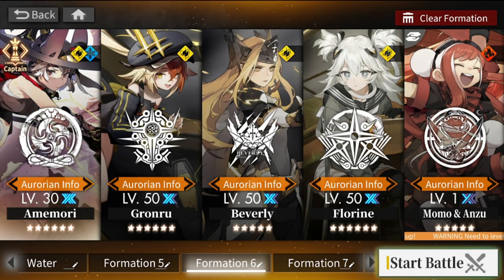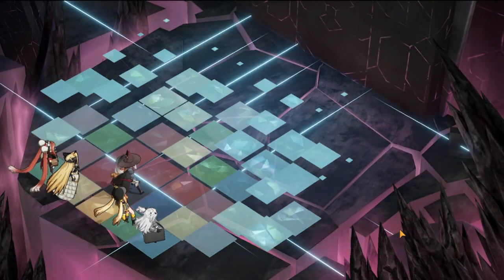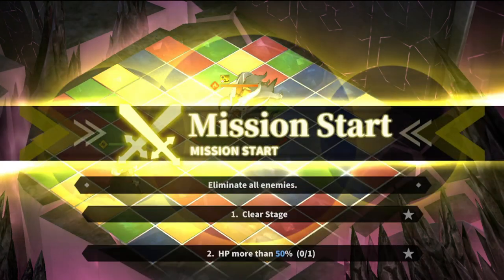Moving to Team 2 — a thunder team with Momo and Anzo. Momo and Anzo's sub-element is thunder so they fit well here, even though Amemori can't benefit from Florine's active skill. The mechanic here is also a swap-based one. Florine doesn't have preemptive strike in this run, so it may take longer to showcase her skill, but the thunder team composition is demonstrated against the same boss.